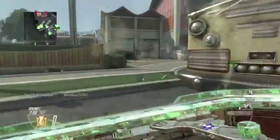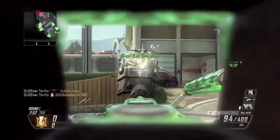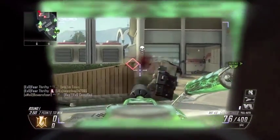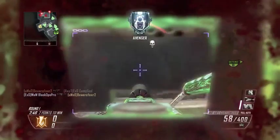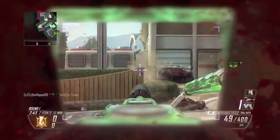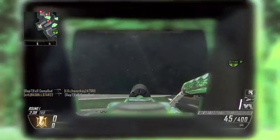Another thing is you've got to be very cautious when pushing into that spawn to camp. Don't push up a little too fast. What you want to do is stay back behind your shield, take out some people, and then go up. You've got to make sure the coast is clear before you actually move.